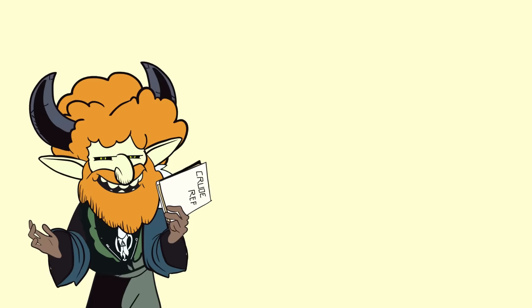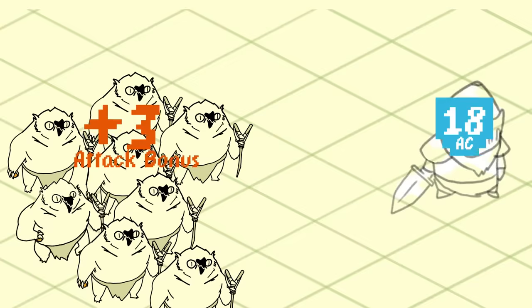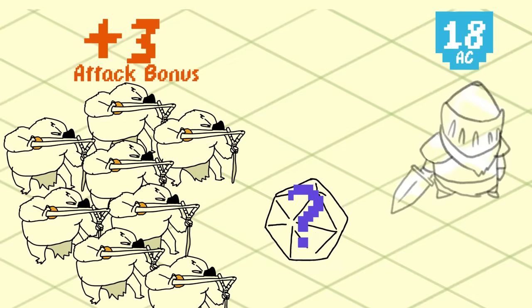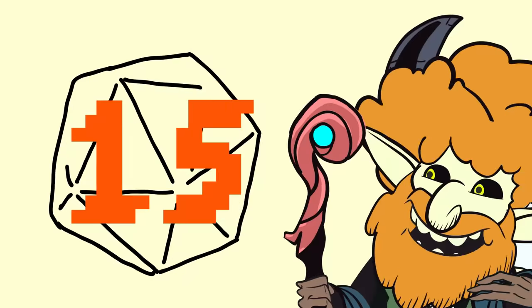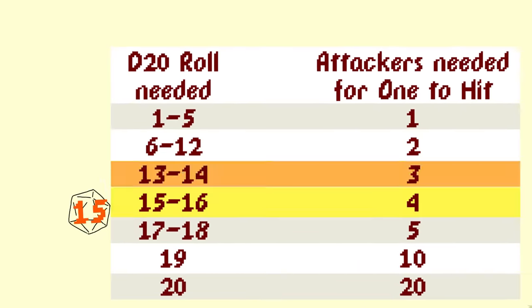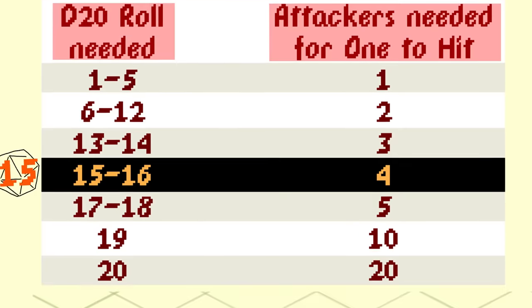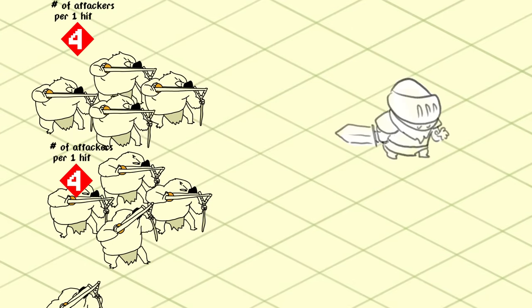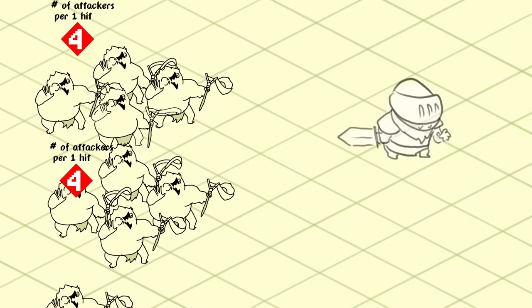If you want to resolve a bunch of NPC attacks quickly, instead of rolling an attack for each creature, determine the minimum d20 roll a creature or creatures need to hit a target by subtracting their attack bonus from the target's AC. Write this number down, as you'll need it throughout the battle. Then look up the minimum d20 roll needed on the mob attacks table in the DMG. The table shows how many creatures needing that roll or higher must attack together to get a hit. If that many creatures attack the target, their combined efforts result in one hit.